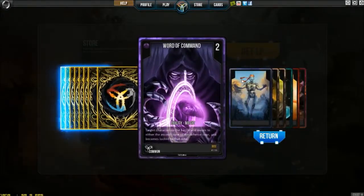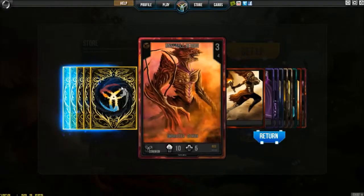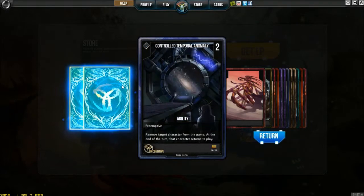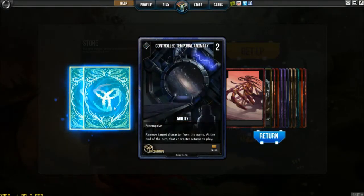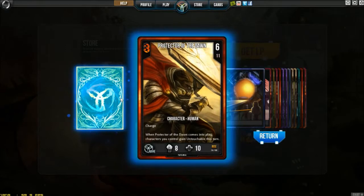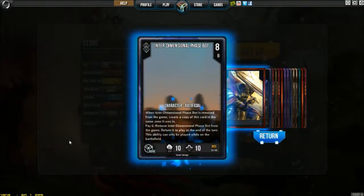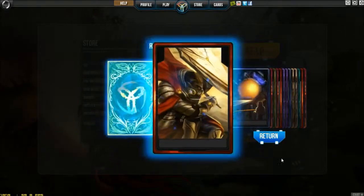Oh, what's this? Word of Command. I like Word of Command - I've had that used against me a little bit. A Trolled. Temporal Anomaly - Preemptive: remove target character from the game, at the end of each turn the character returns to play. Interesting, only a two cost, that's pretty nice. And Protector of the Dawn - comes into play, each character you control gains Untouchable. That's very nice, and he's got a charge: six cost, eight, ten charge. And Interdimensional Phase Bot. Two rares - I like that.